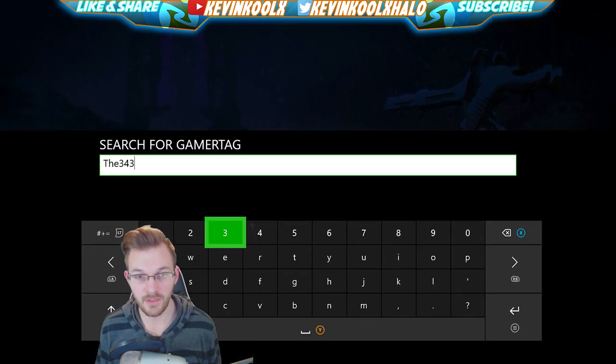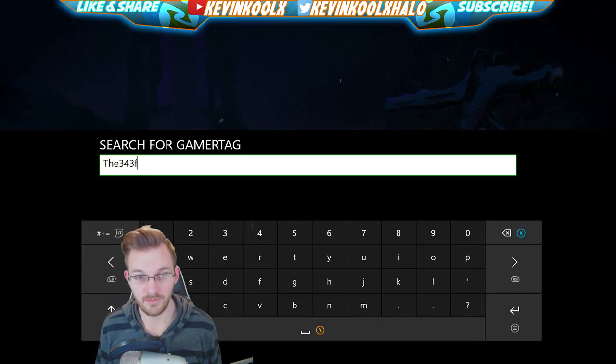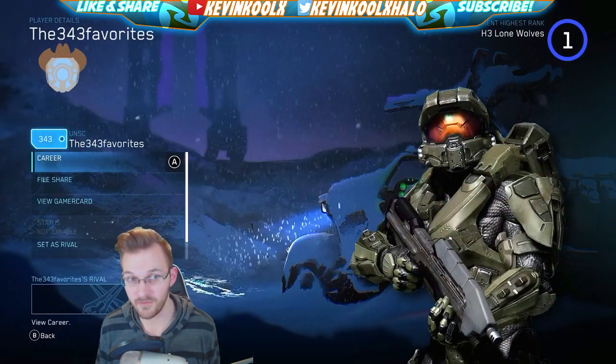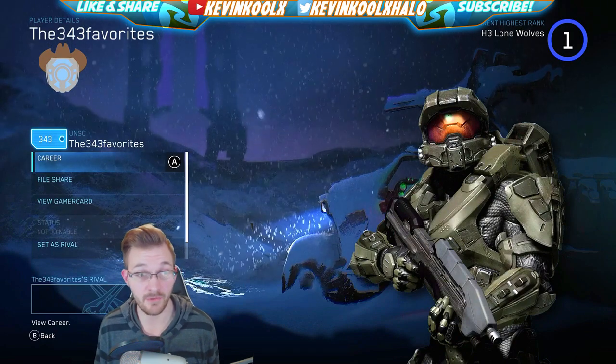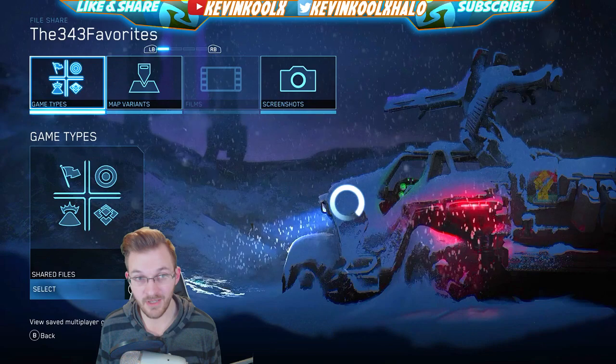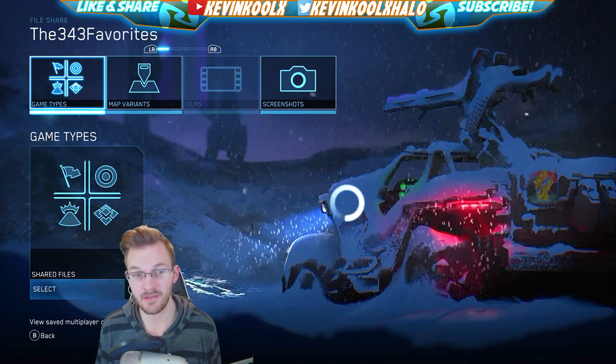Once you have '343 Favorites' typed in and find the gamertag, this is where you download the maps. You scroll down to File Share, and it takes you to all the game types and map variants stored there.